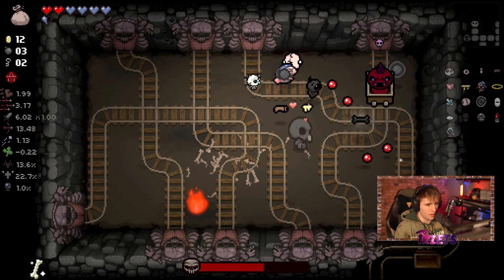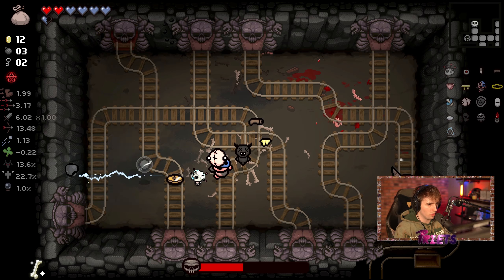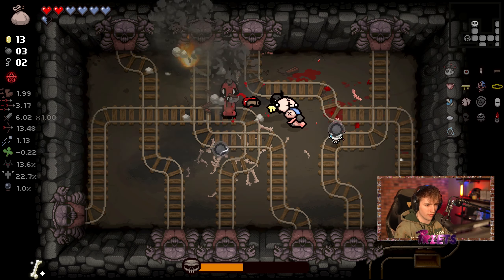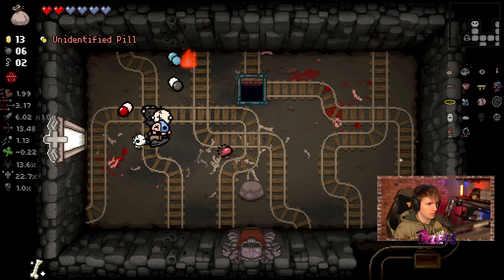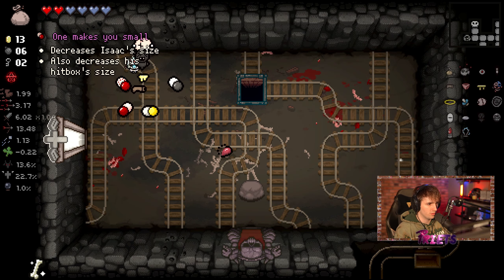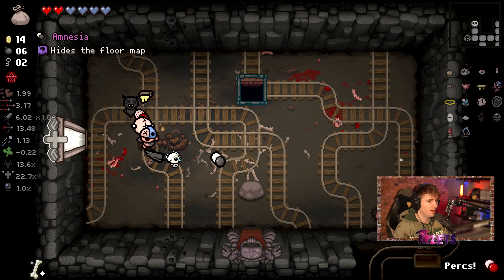The reason Voodoo Head is good is because it makes it so there are two sacrifice rooms per floor. And sacrifice rooms are already good. But on top of that, it also makes the sacrifice rooms you get just better — better layouts, plus you get two of them. So you're pretty much guaranteed to get your health back at least. And look at that — all the pills in the world. Perks is what we want to take with us. Amnesia is garbage.